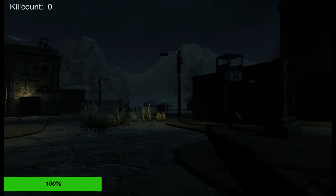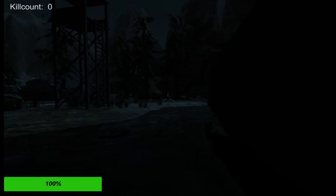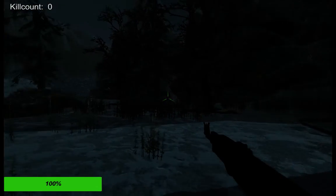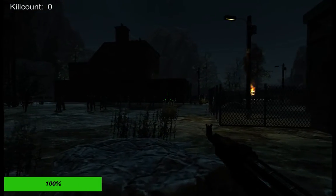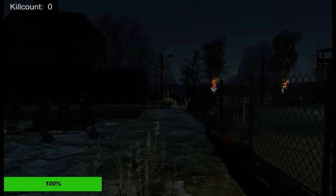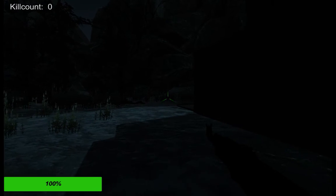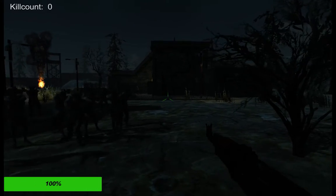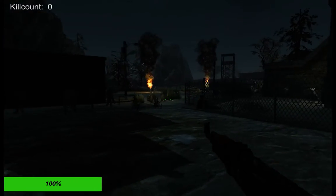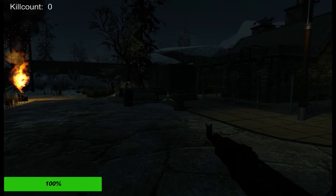The first thing we have is movement, as you can see. We've got jump and sprint. There's no crouch, because at the time we didn't really need it — there's only one place you could really crouch. We have sound, so you can hear footsteps, jumping, slow footsteps, and shooting. There's no zombie sound — I did find some zombie sounds but didn't implement them, though it wouldn't be hard to do.